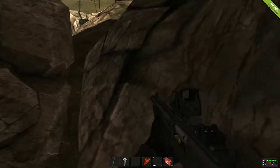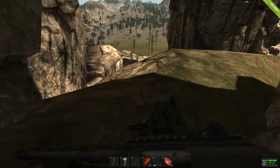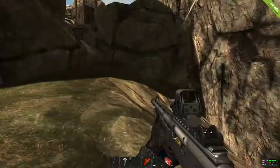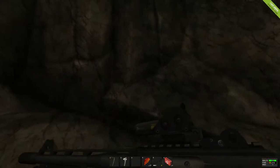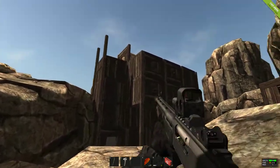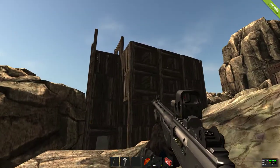Alright, so here we are in Rust. A quick tour of my little domicile. Come right over here, jump up on the rock, jump up on that rock, and at first glance you see this guy.